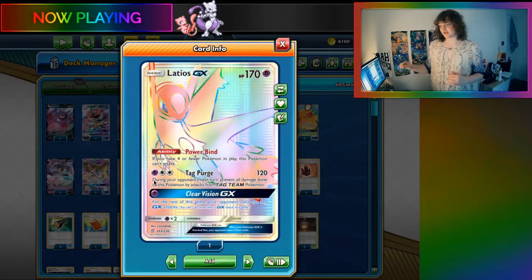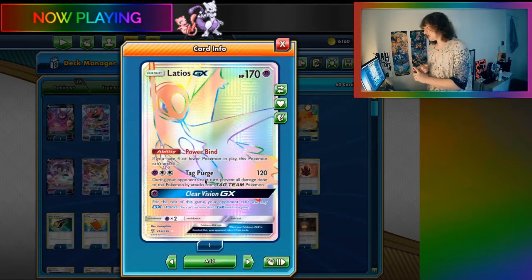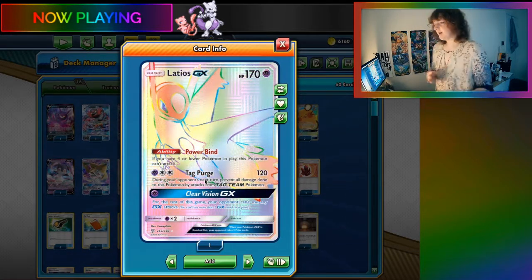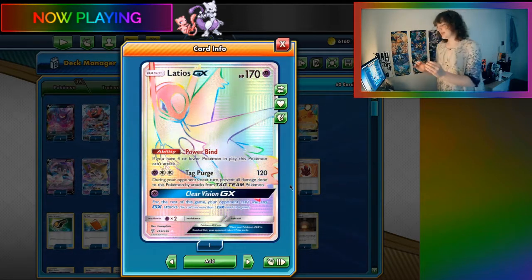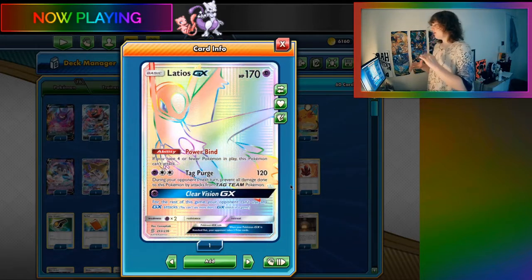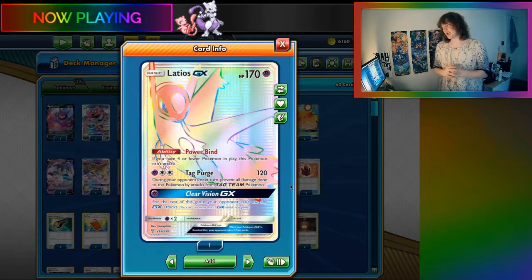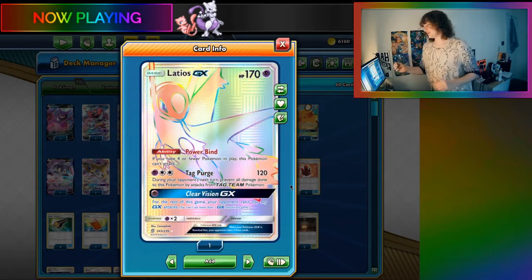I think Latios GX has so much utility. Tag Purge GX is useful against Tina Chomp, the Mewtwo mirror match, Pika Rom, and any other tag team based deck. Being able to lock them out of attacks can be super helpful, especially in the mirror match. It can help you in a lot of situations, even though it doesn't necessarily help against the newer decks like Eternatus VMAX and Centiskorch. Latios GX can give you a near auto-win situation in a lot of decks, so for that reason I think it's helpful.